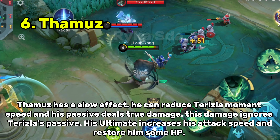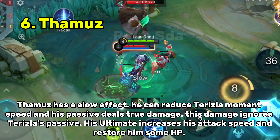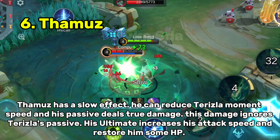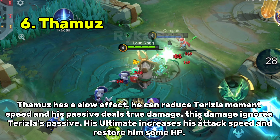Thamuz has a slow effect — he can reduce Terizla's movement speed. His passive deals true damage that ignores Terizla's passive. His ultimate increases his attack speed and restores some HP.